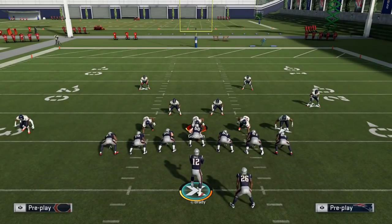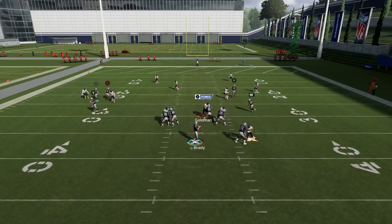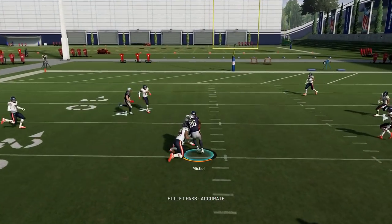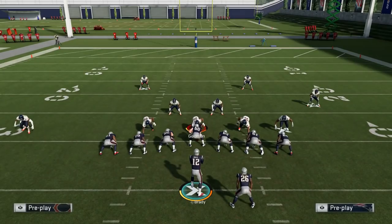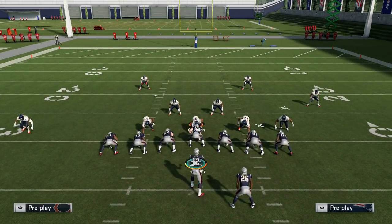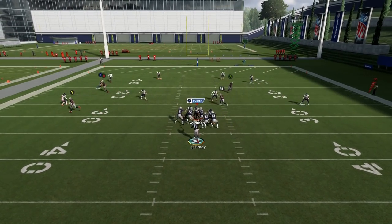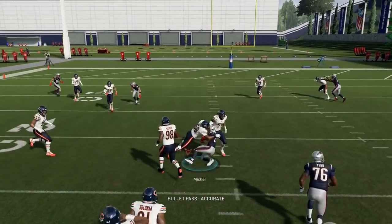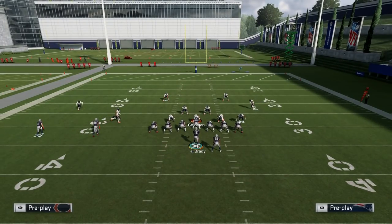It doesn't matter the coverage — cover 3, cover 2, cover 4 — you can throw this all day long and pick up huge yards. Your opponent has to literally sit on that or he can't stop it. And if you're playing the computer, you could honestly throw this every single play. Even if they shade the zone down, you can still usually find a hole to fit it in. It's a little riskier, but if you time it right, you can still get 7 to 8 yards with the defense shaded down. It's just that good of a route.